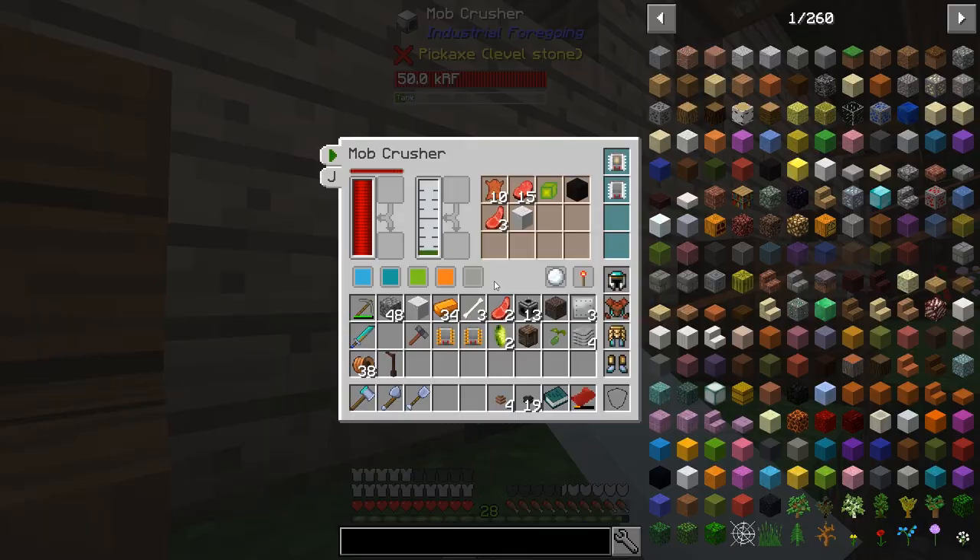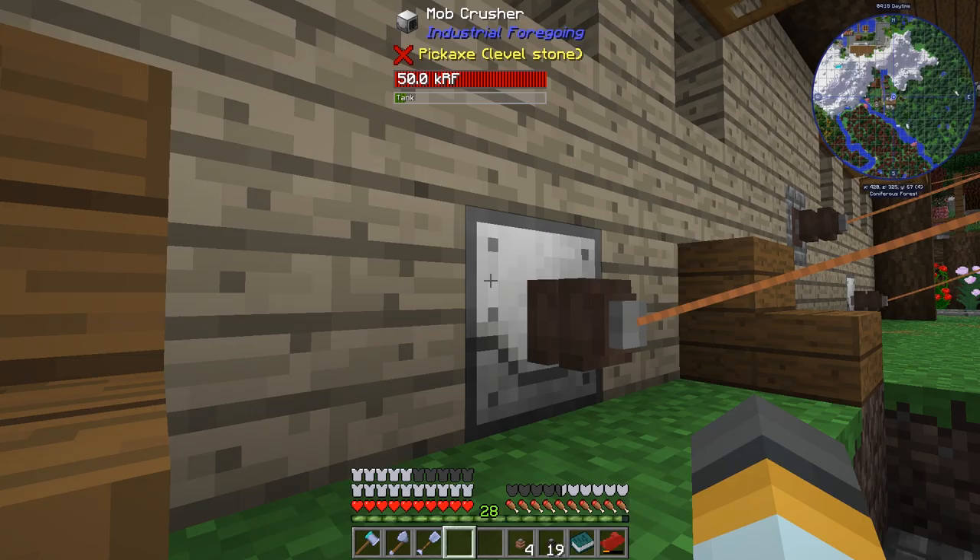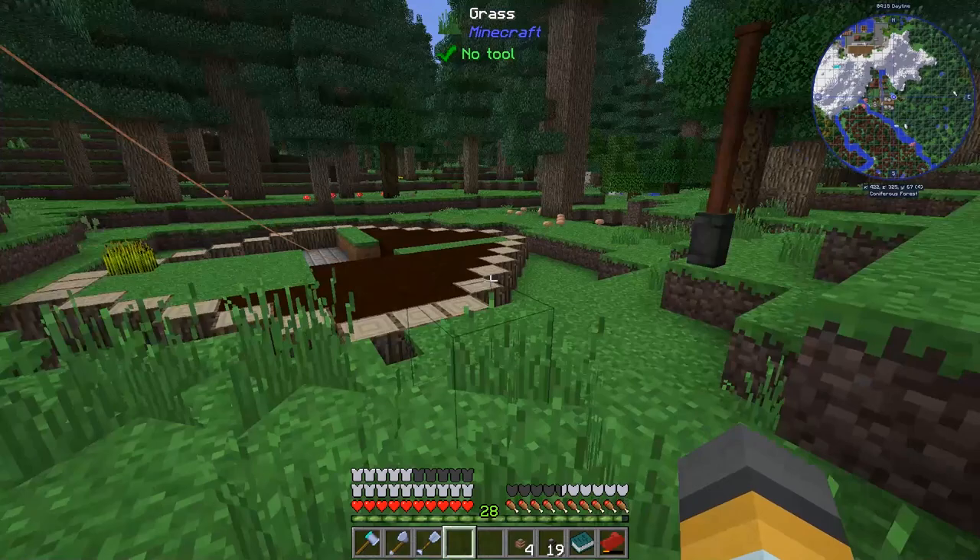Thinking about it, with these range add-ons we could make a much bigger barn and get a colossal amount of leather and meat. Looking at the mob crusher now we've got a bunch of mutton — when I put the sheep in they escaped — but we've got a lot of beef and raw mutton we can take over to the kitchen. I've repeated the same system on the other side.